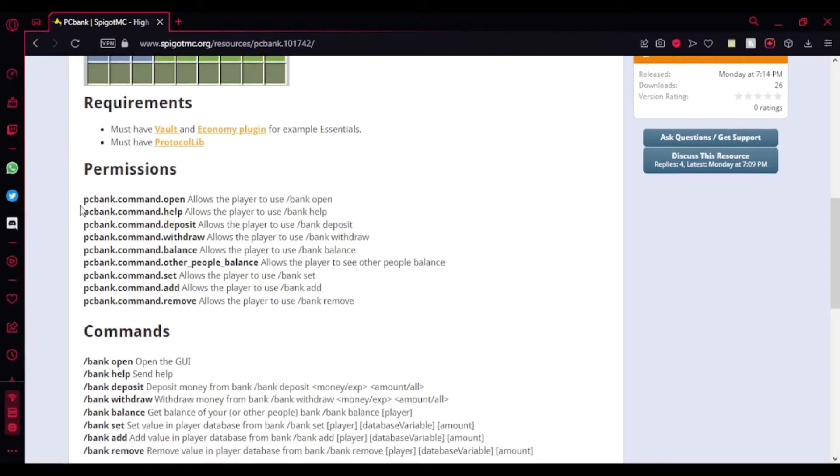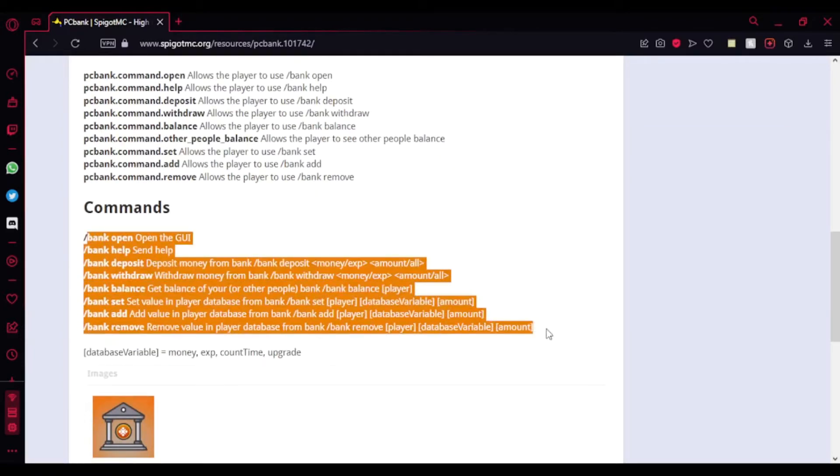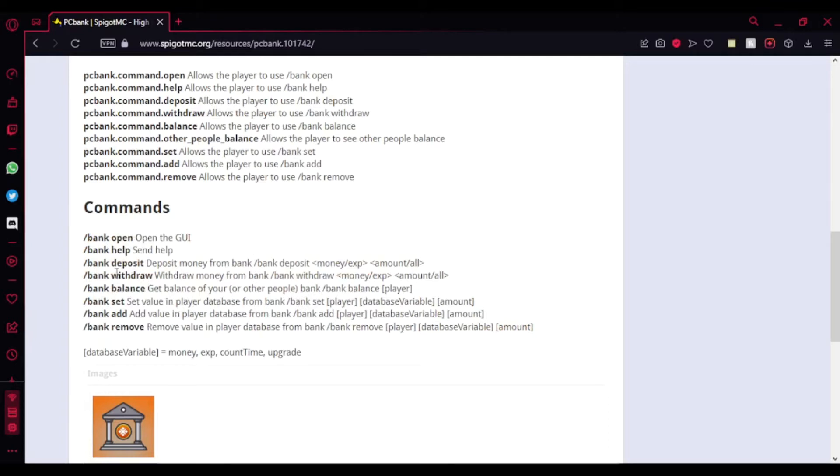Here are some permissions you might want to give your players — currently you only need open, deposit, withdraw, and balance. Here are the commands you might want to know. You can even see the commands in-game by typing bank help, which shows the four commands: bank open, deposit, withdraw, and balance. The other commands are not needed for regular players.